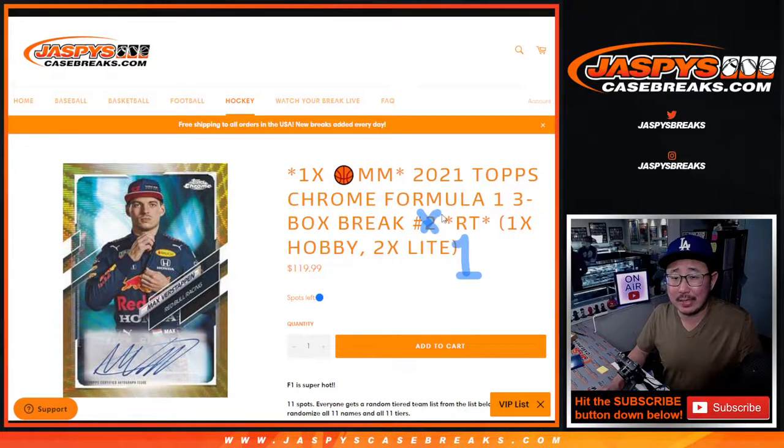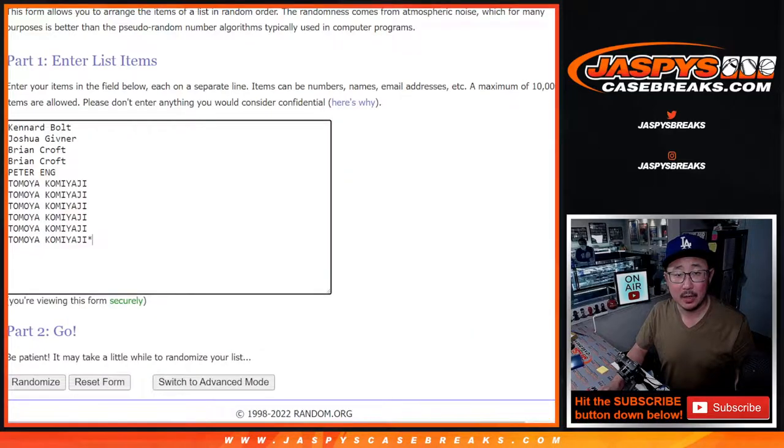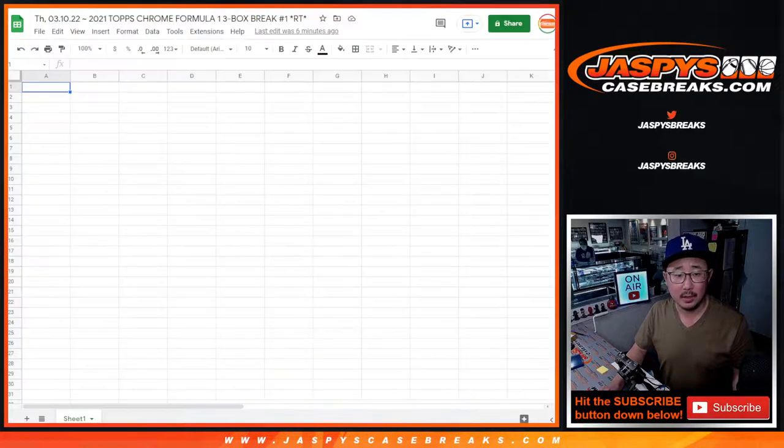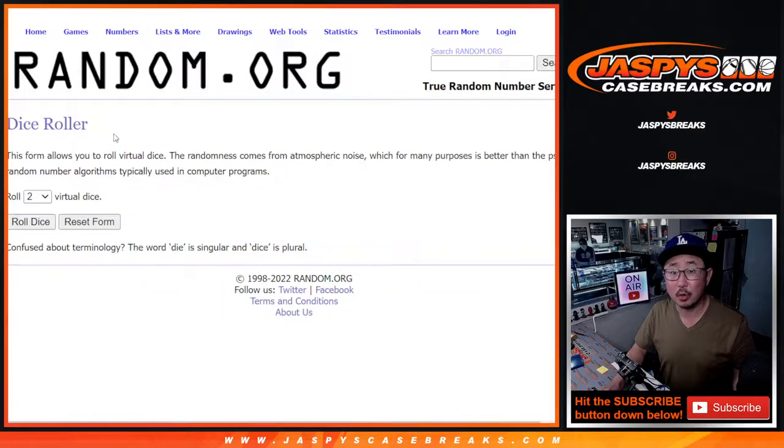Hi everyone, Joe for JaspisCaseBreaks.com coming at you with 2021 Topps Chrome Formula 1 Random Team Number 1. This is a three-box break featuring one box of hobby and two boxes of light. Big thanks to this group right here for getting into the action. There's all the F1 teams right there, some combos with the F2 teams. And let's roll it, randomize it.